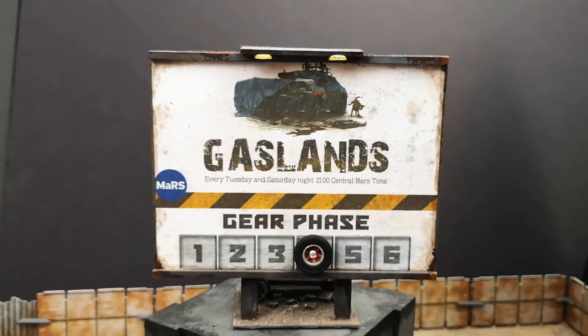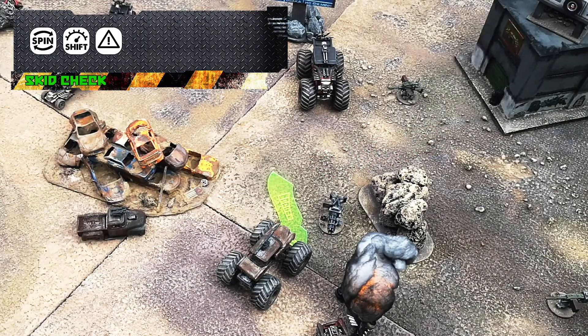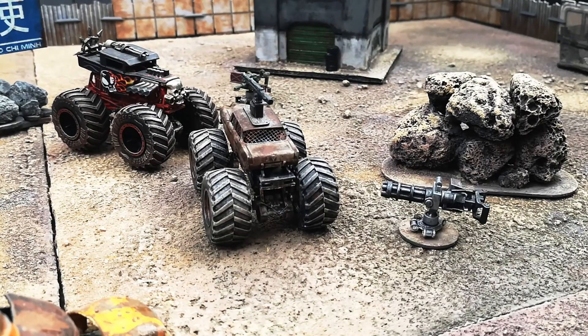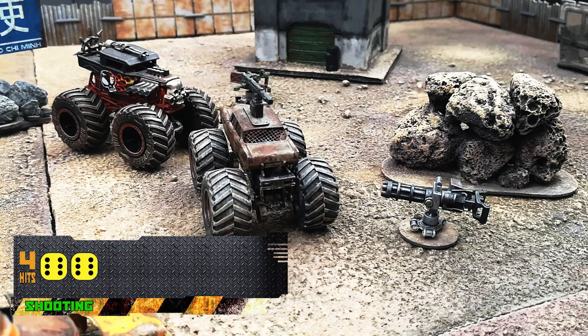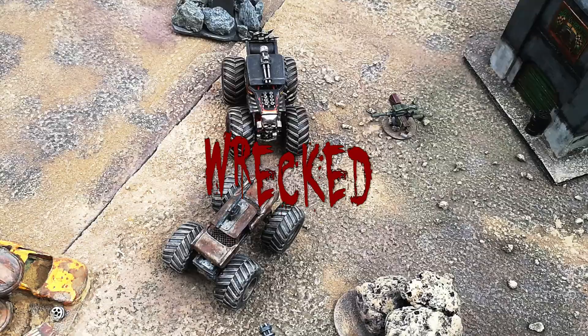It's gear phase four! The Wardens start off with a fisherman trying to swerve around that turret. The roll isn't great, but at this point he's looking to rack up as many hazards as possible. He'll even gear down! Since it's the beginning of the gear phase, the turret shoots. Four hits and only one evade! That takes the monster truck out — it is wrecked! What a way to start this gear phase!